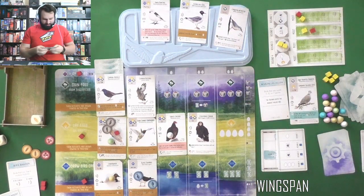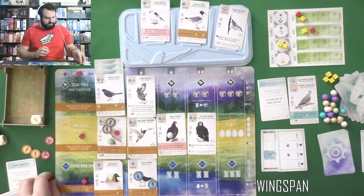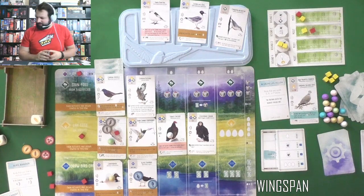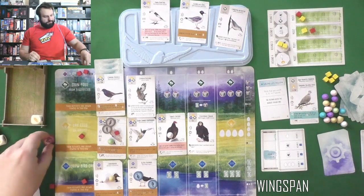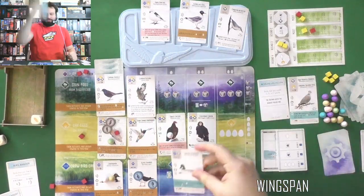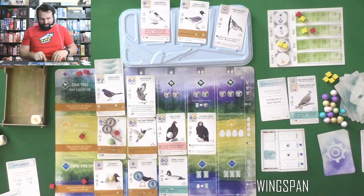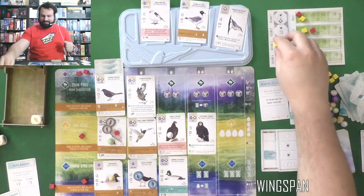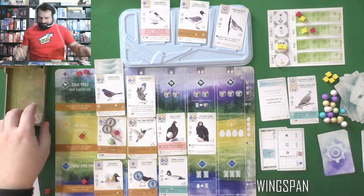So now we've got Snow Bunting, Franklin's Gull, and a Eurasian Nuthatch. Do I have any with those wild symbols? Oh, Franklin's Gull does — but that's discarding. I only have two actions left and I probably need to do at least one more egg. Can I play a bird that helps? I'm going to trade play a bird: trade in all four food — two cherries and two wheat for one bug and one fish — for my Common Goldeneye, because at the end of the round it lays an egg on each bird that has that nest symbol.